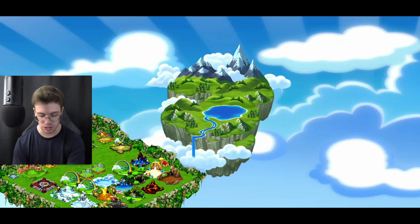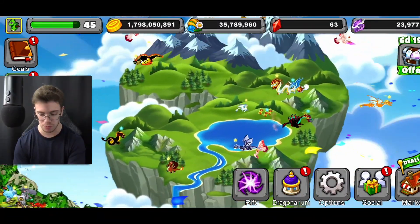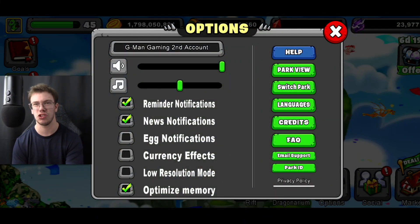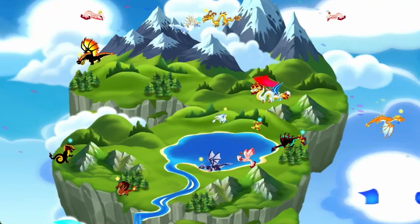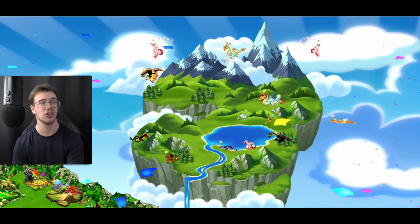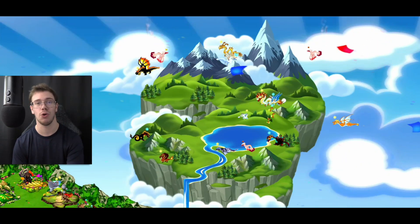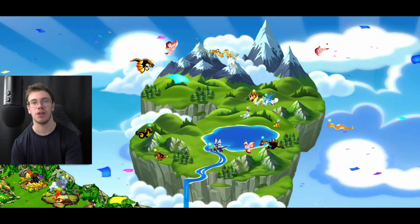The only thing is when you zoom out of your park you can't really see too much, but if we go to park view we should be able to see it a little bit better. Here's what the island looks like if you want to spectate all of your dragons on it — honestly it looks really freaking cool. I'll give Deca props on this one.